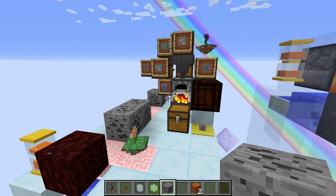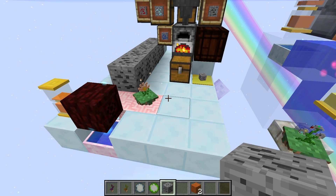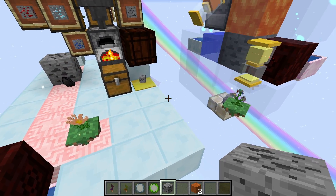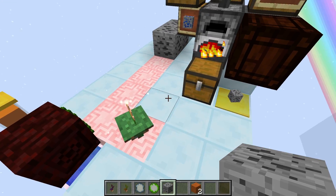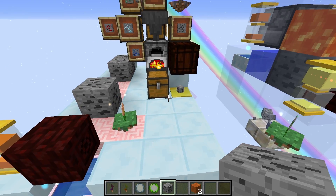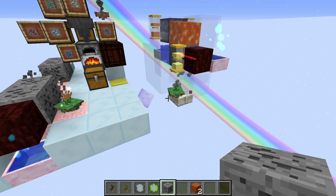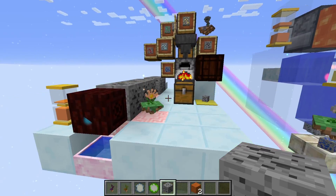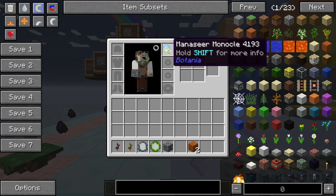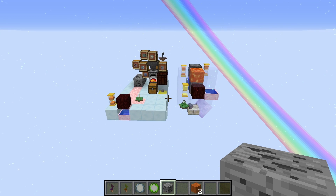We've also got a mana pool at the end there to collect any excess mana, just like the one over there. Another thing to know is that this is in the perfect range to pick up blocks because it's connected to a mana pool, which extends its range. These hopperhocks also have extended range because of the mana pools. If you're having troubles, check that they're close enough — I recommend the mana seer monocle to check. Everything seems to be working pretty well.